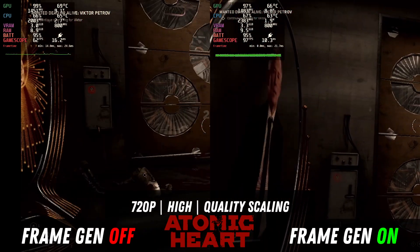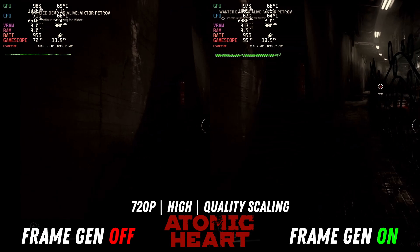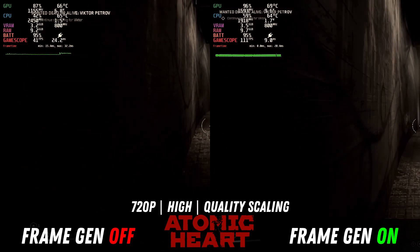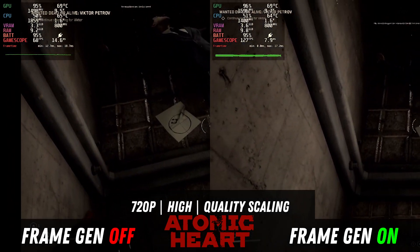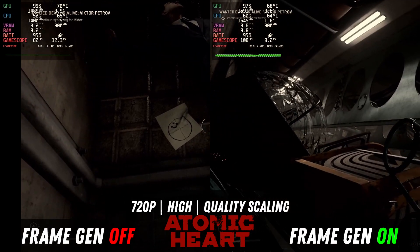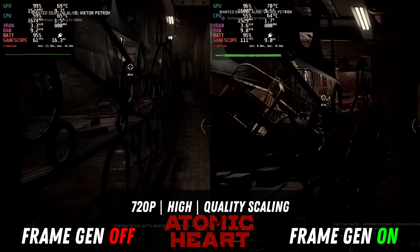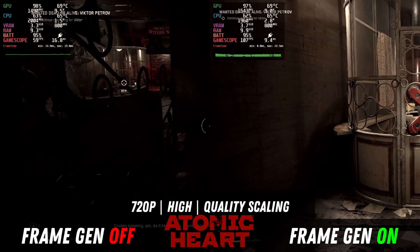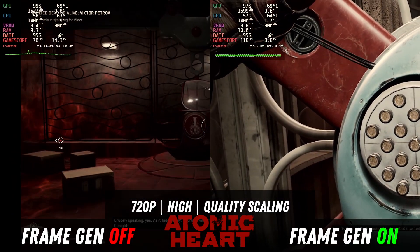Next up we have Atomic Heart. This one honestly runs great on its own — I'm running at high settings and getting over 60 fps without frame generation, so you could either max out the settings or just not use frame generation. But I did want to show it because it is one of the games that does work. We're getting somewhere between 60 to 80 without frame generation, and when we turn on frame generation we're way over 100 fps. I would recommend frame generation for this game if you're playing on an external monitor at a resolution higher than 720p.